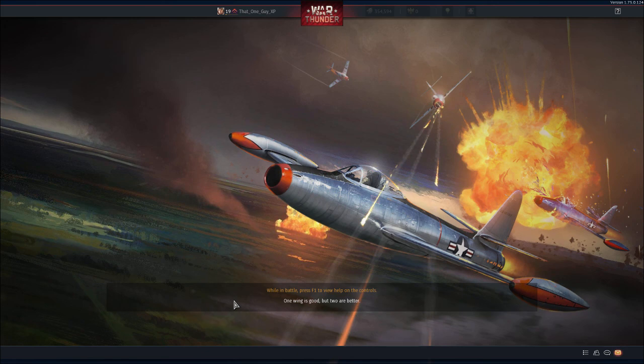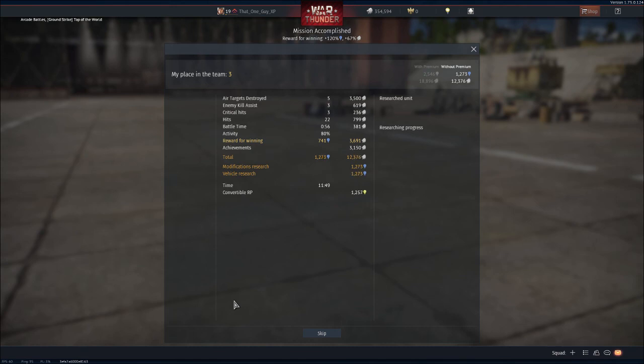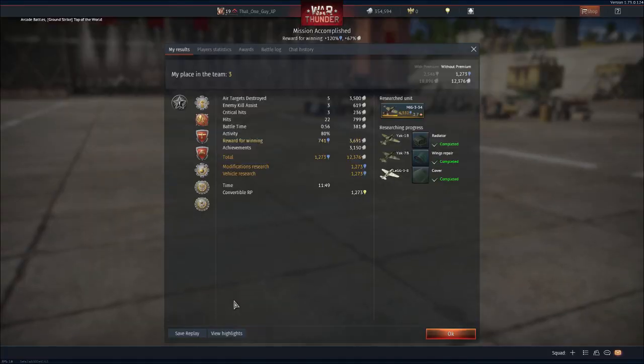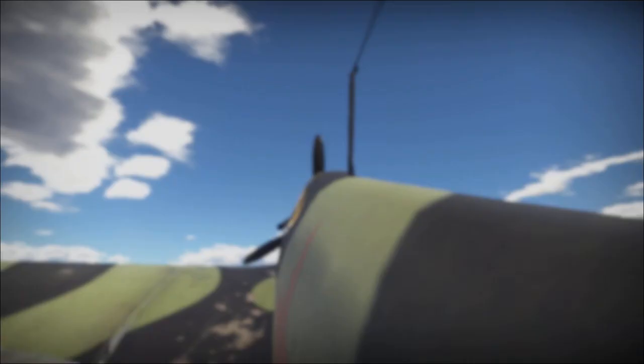Not too hard. You just got to make sure you use that rudder to turn. And if somebody starts — like, if you go to attack somebody and totally mess up your attack — just keep flying. Don't try and turn around to attack them again, just keep going. Eventually they'll probably give up because you're too fast and they won't be able to catch up with you.